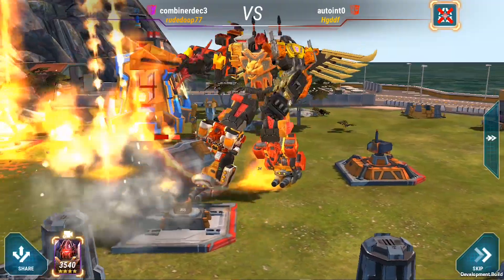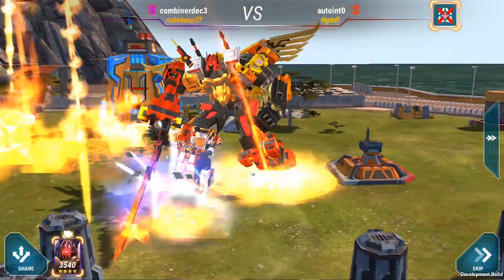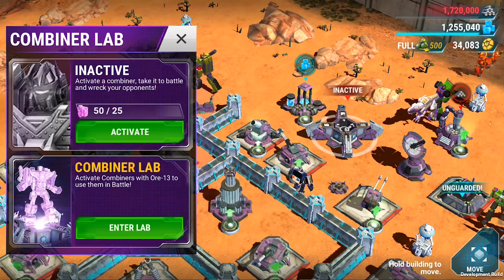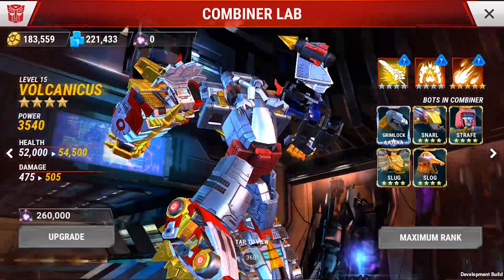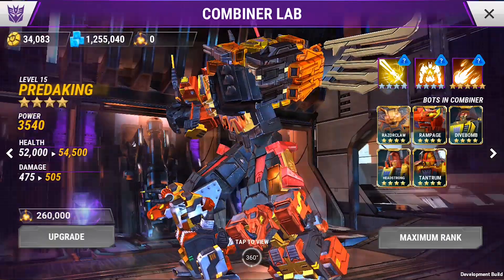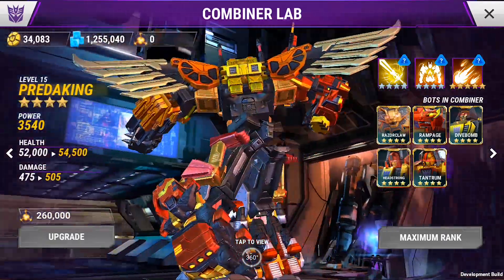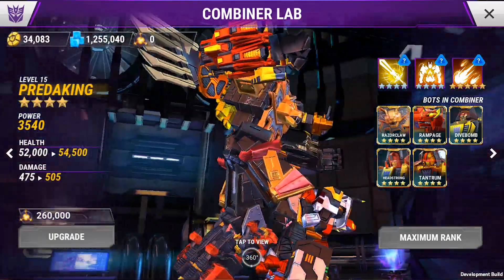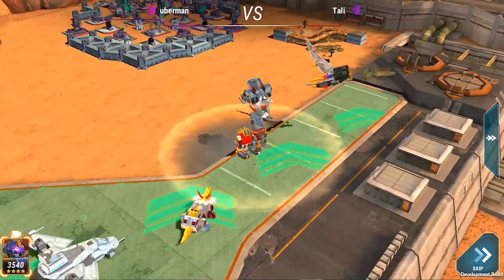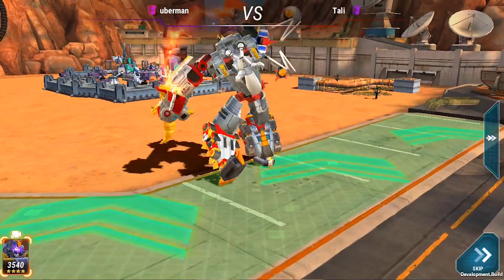To play with the new Combiners, you need to be HQ8 and you need to have the Combiner Lab. You need three-star versions of all the bots. It might also be possible to get a glimpse of how these Combiners play — if you check some of our in-game events, we'll have a saga written by Simon Furman featuring Volcanicus and Predaking, allowing you to play them earlier. We're also looking to have a news feed linking to a special playable preview of the Combiners, so keep your eyes peeled for that in the game.